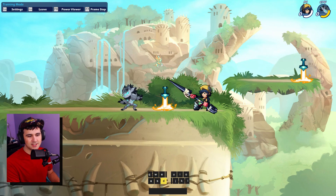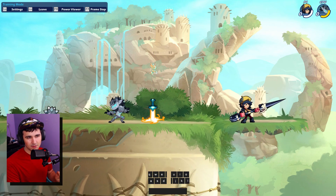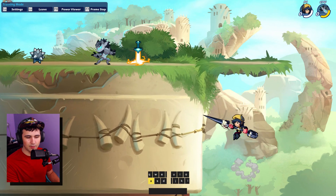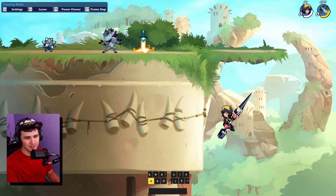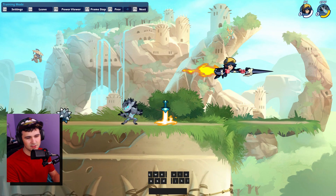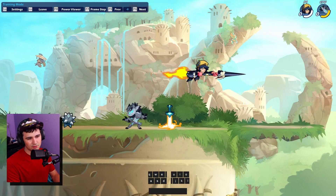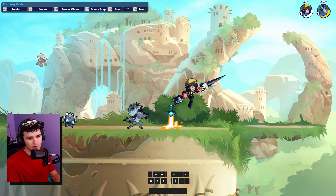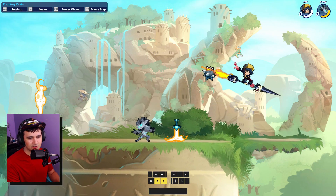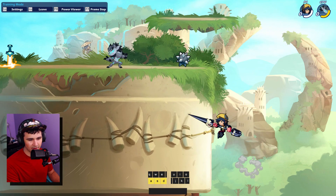Did you know Rocket Lance has an ability to cancel its active initial startup frames by doing what we call a wall cancel? Side air and down air have these big startup frames right at the beginning — you can see it charging up. Down air also has something like that. Did you know a wall cancel will cancel most of those startup frames?